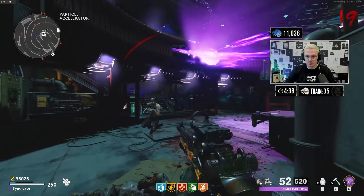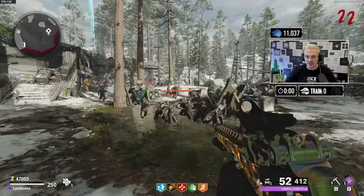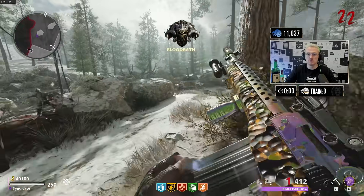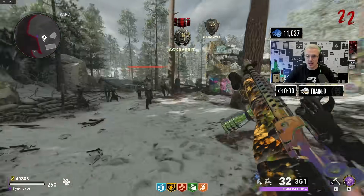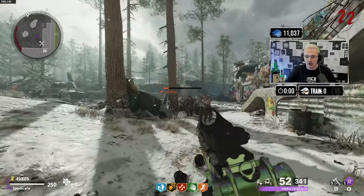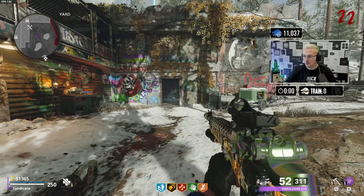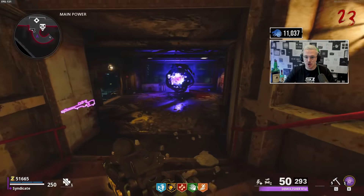Not bad. Not bad indeed. One-shot headshot — oh yeah. But if we can get an armored guy in front of us, just watch how many bullets it actually takes. We can still upgrade it and pack-a-punch it twice over, but if that's anything to showcase what it's going to be like at the later rounds against an armored zombie, this gun might actually become not viable. Against the ground zombies, yes — but against the armored ones? The rate of fire and damage you're doing to armored zombies just isn't enough.